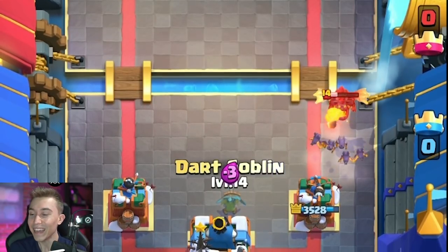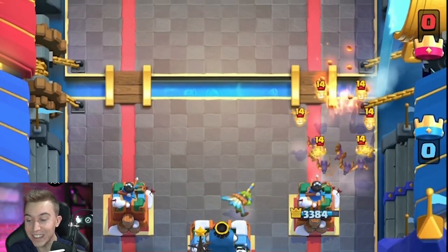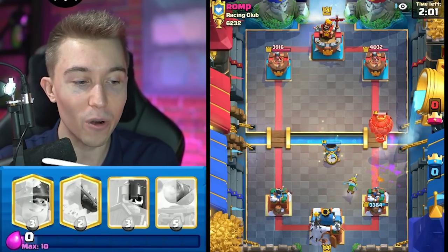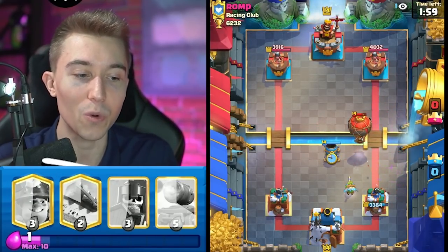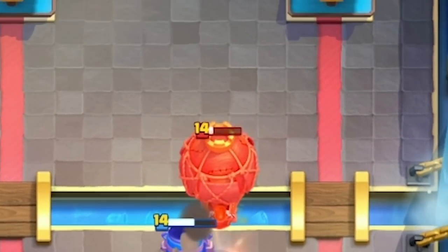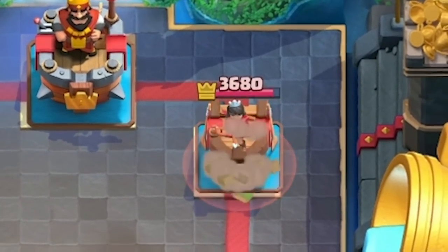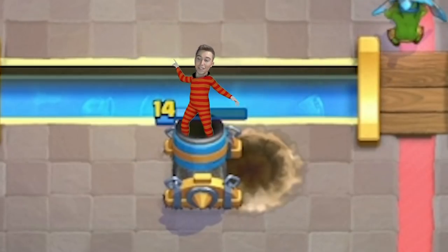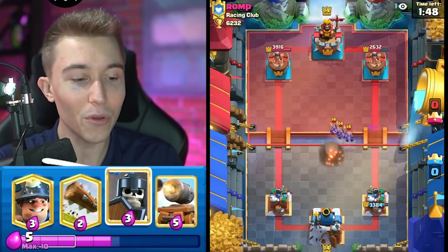I was not ready — just wasn't prepared for my opponent to unleash the Lava Hound like that. If he balloons, I can go for a Mortar. He might go in for Arrows or a spell on top of my Dark Goblin, so we dropped the Mortar there as a precaution, and then he doesn't drop it — makes me look like a bit of a buffoon, but we're still up a lot of damage.